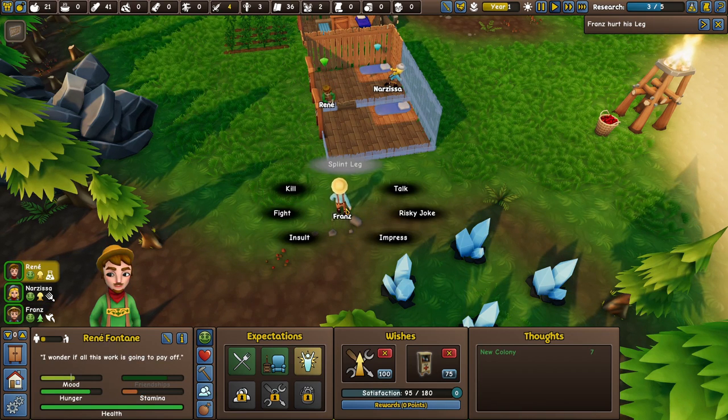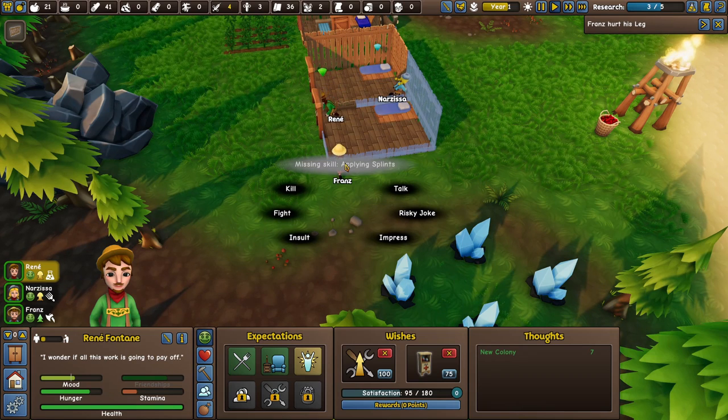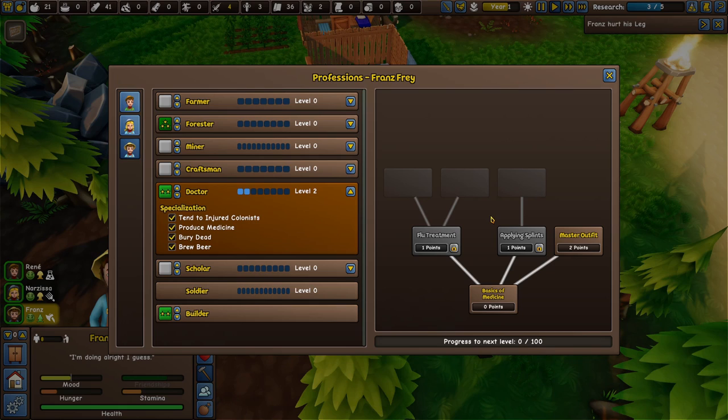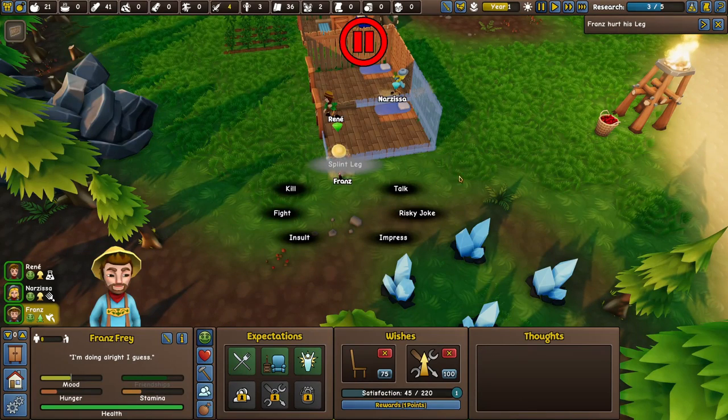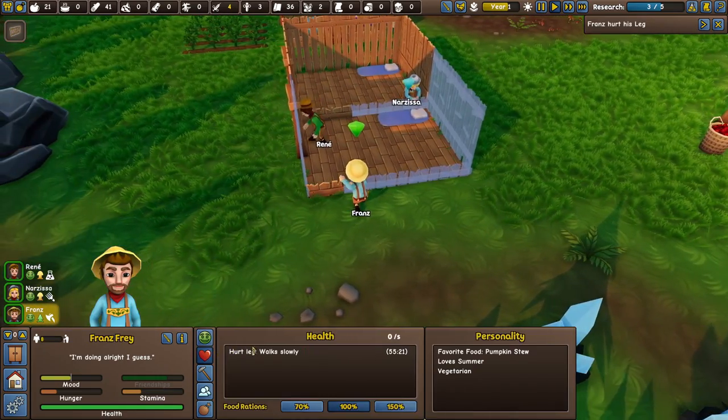Reni has a splint leg injury — it's missing the skill of applying splints. You unlock different things with skill points. Franz has the master outfit but needs to get one more level before he can unlock applying splints. That's fine though — when you're not applying splints it just takes a lot longer to heal.